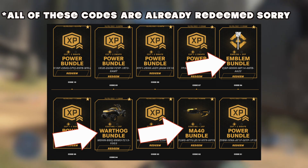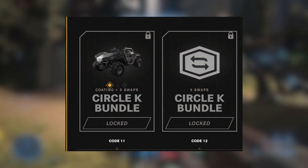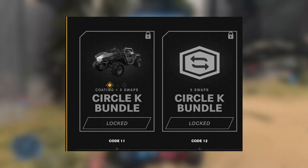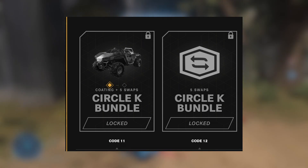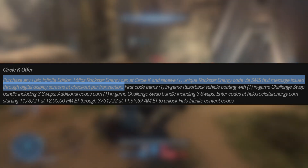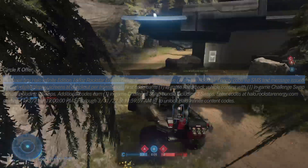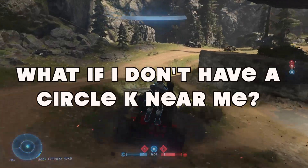However, I noticed that even though I put in a lot of codes, I still do not have the Razorback vehicle coating — and that is because it is part of a Circle K bundle. When we look at the terms of service, it says that in order to get this coating, you have to purchase any Halo Infinite Edition 16-ounce Rockstar energy can at Circle K and receive one unique Rockstar energy code via SMS text issued through digital display screens at checkout per transaction.